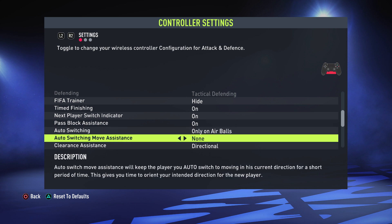Auto Switch Move Assistance — I like to have this on none or low. I don't suggest high, because with high move assistance turned on, when you switch to a player they'll continue running in the direction they were going before you switched, adding a delay before you can control them. For example, if your defender is running back and you switch to them, they'll carry on running for a short time before you can turn them. On low or none, the moment you switch to a player you have complete control — no delay — so I have this on none.